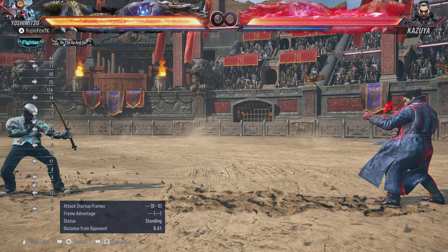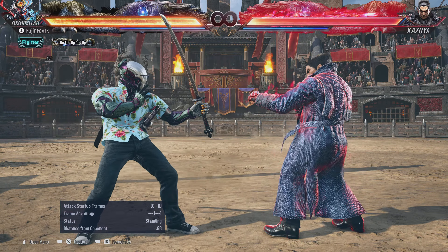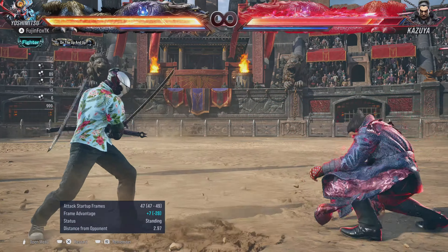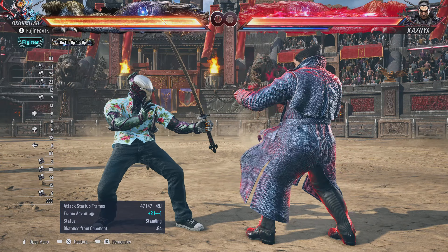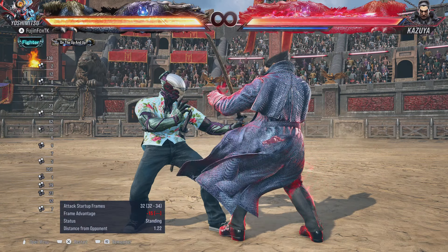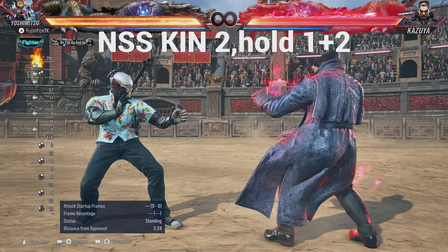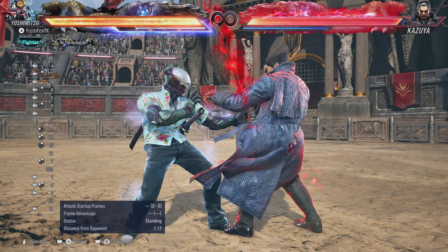In No Sword Stance, Kinchou 2 then hold 1+2 for a charge move changes significantly. In Single Sword Stance, Kinchou 2, 1+2 uncharged is plus two on block, but minus 15 if you don't charge it. However, if you charge it in No Sword Stance you actually get a guard break, with 14 guard break frames guaranteeing Back 2,2 afterward.